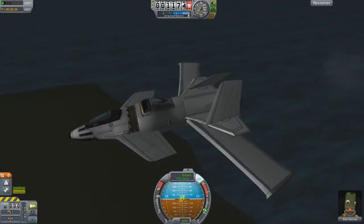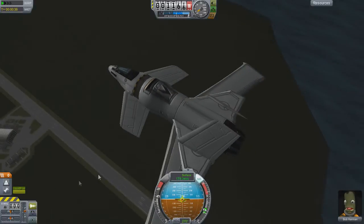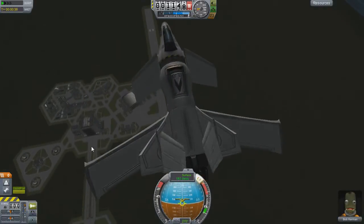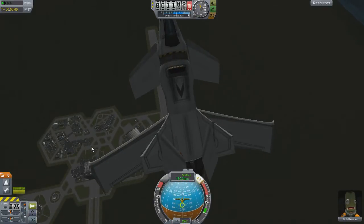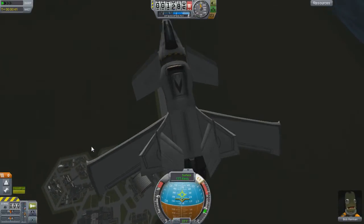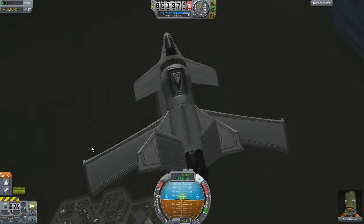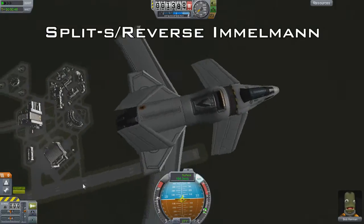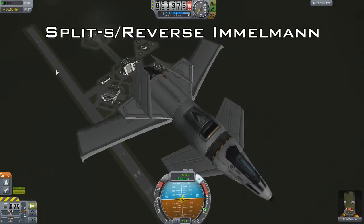This gains you some altitude and gets you headed back towards the runway. Unlike the J-turn, we won't be coming in to land in the wrong direction. If you fly down the length of the runway and a little bit past, you can get ready to do the second half of the maneuver. I recommend gaining some more altitude while you taxi along, as the next move drops you down pretty quick. This maneuver is called a split S, or a reverse Immelman.